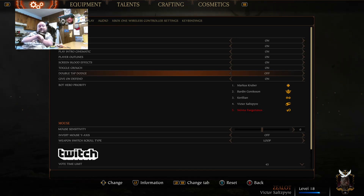Toggle crouch is helpful because for people like me that play with their chin, trying to hold down buttons is difficult. Double tap dodge is another option here.